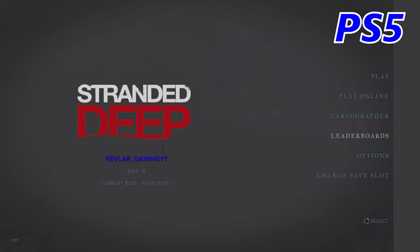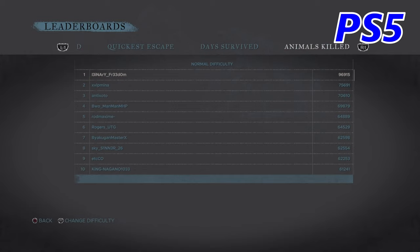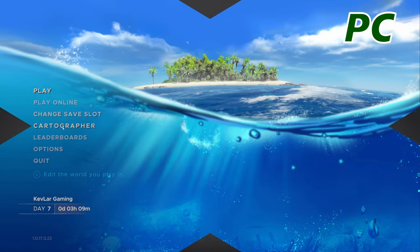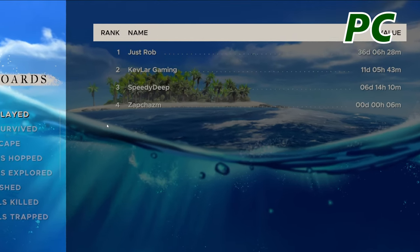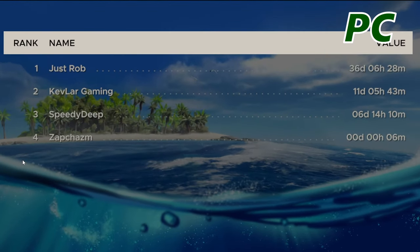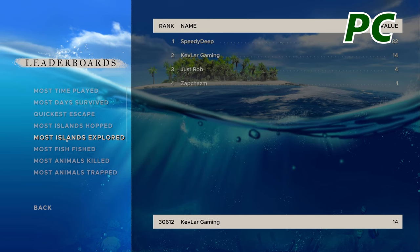Right, leaderboards. You can have a look at the leaderboards — this looks like a more global leaderboard: days survived, quick escape, animals killed, total items crafted. Then on the PC side it's showing you your leaderboards with your friends. If you want the global leaderboards you're actually just going to Steam.